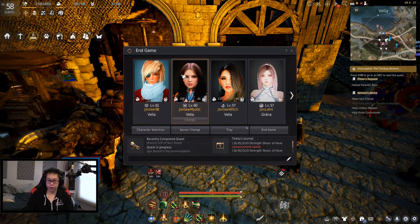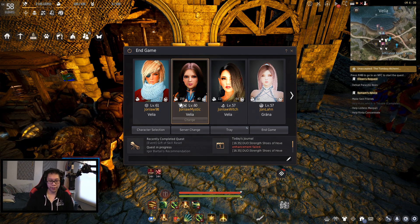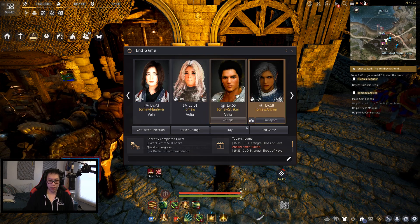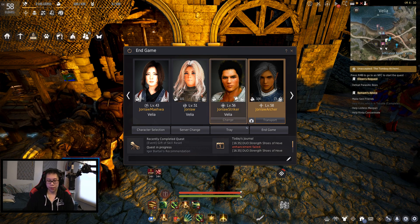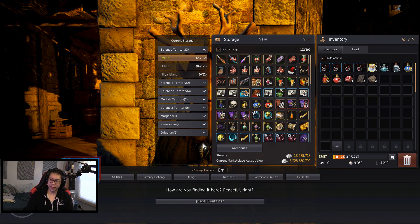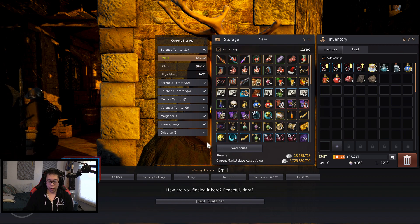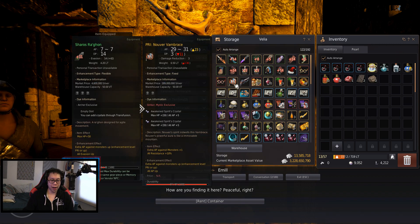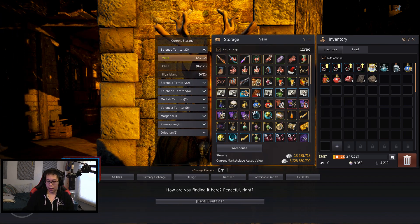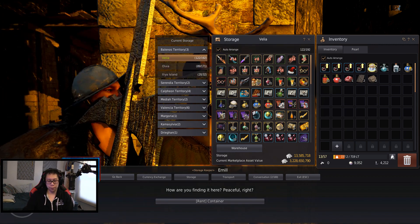As of right now, in case you're new to the channel or don't know the series, we have a couple TET stacks, not many TRI stacks, and our PEN stack is at 126. Some advice I'd always give: enhance on backup gear — it'll make you want to quit less when everything blows up. So we have a backup Nouver, and I'm not going to be enhancing on my main gear.